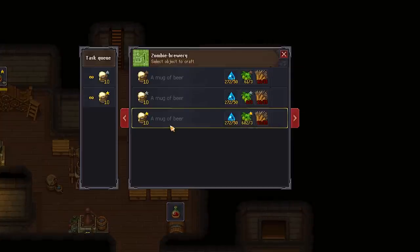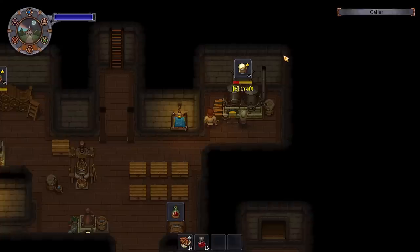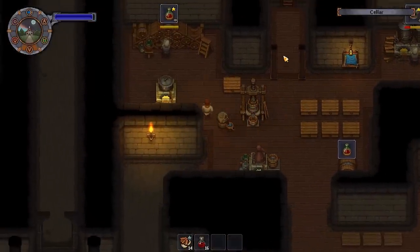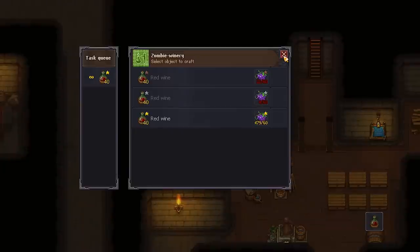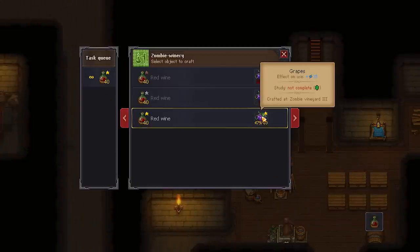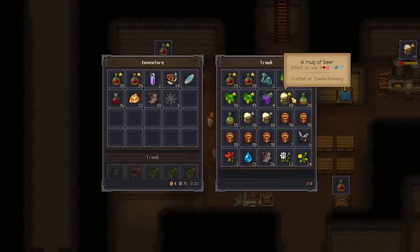For the zombie brewery the ingredients are the exact same. Something a bit annoying is that wheat and water bringing isn't handled by a porter station, so you do have to bring those manually — but if you stock those up the zombie can make a whole bunch of beer. Wine on the other hand is completely automated because they only need the grapes, which the porter zombie brings. So there you go — I've got infinite gold quality wine going.